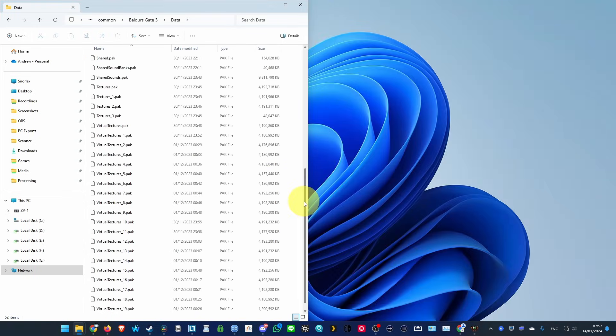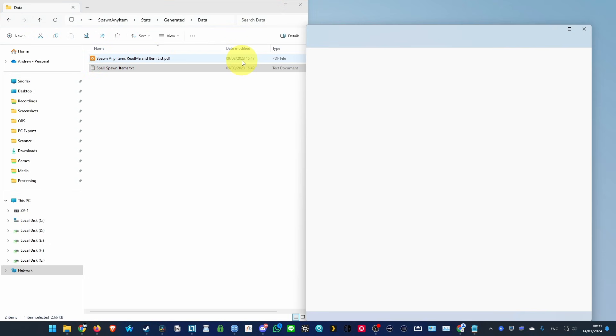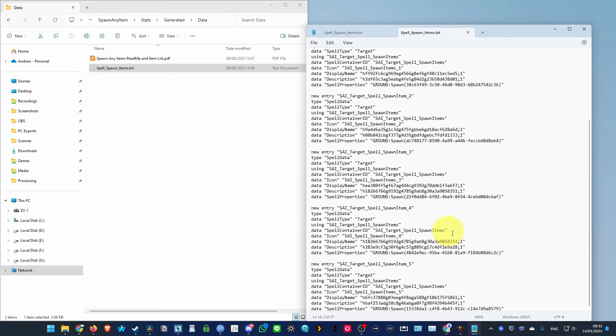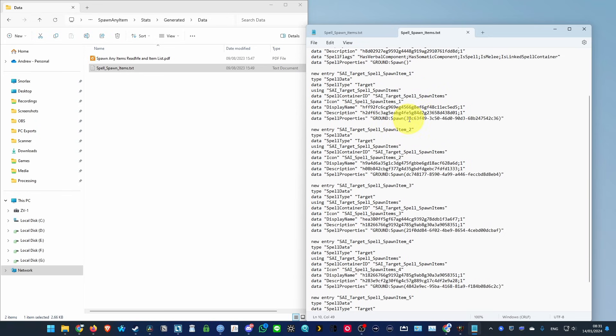Once that's copied over we're ready to customize. Double click on public. We're going to go in and change some settings. Open the spell spawn items dot txt file. We're going to edit spell spawn item 1, 2, 3, 4, and 5 — but don't edit the first one that you can't affect. These contain codes corresponding to UIDs or item ID numbers. Delete the existing codes and enter your own ID numbers.